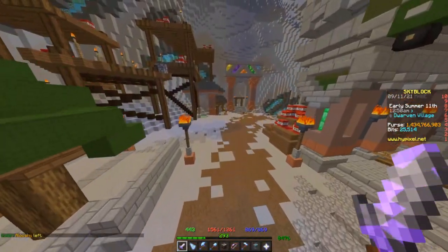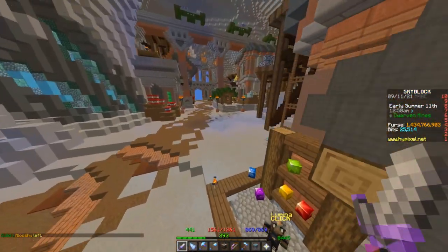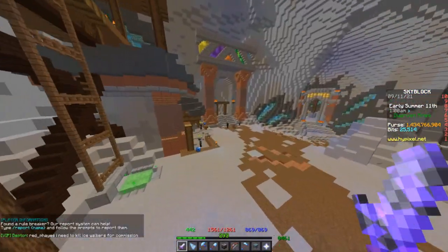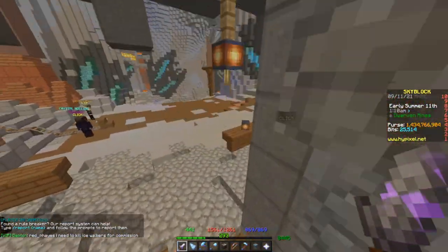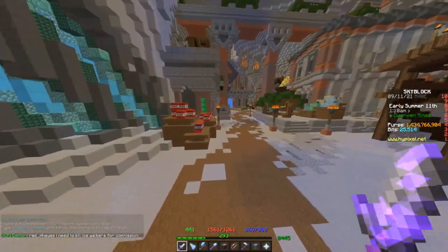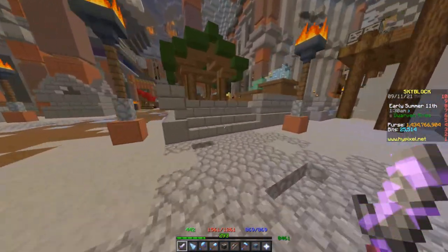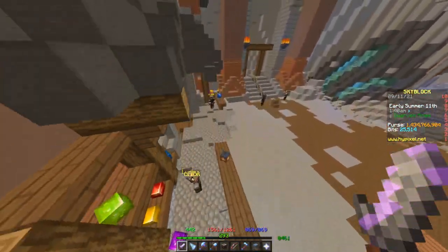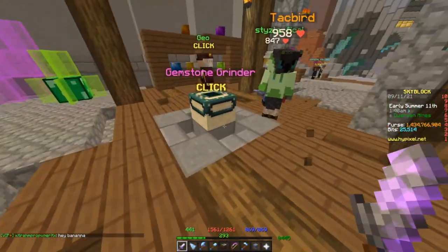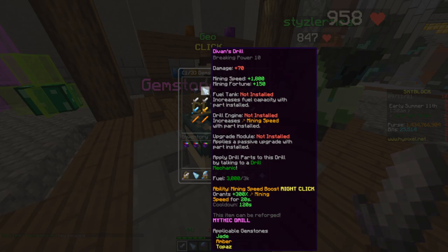The Divin's Drill is gaining two slots — an Amber slot and a Jade slot on top of the ones it already has — but the 6-5-5 is also gaining a Topaz slot. So when you look at it, the difference between the drills is getting less and less. Obviously there is going to be a good amount of fortune more on the Divin's Drill — it's going to have like 80 more fortune than the 6-5-5 — but 80 fortune is definitely not as worth purchasing for billions and billions of coins as something like a Topaz slot.